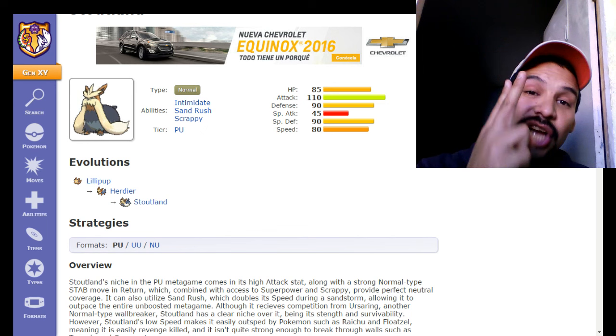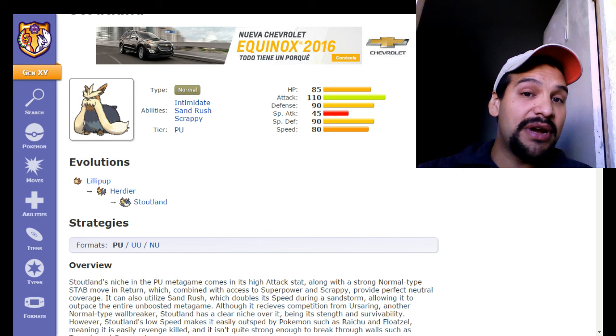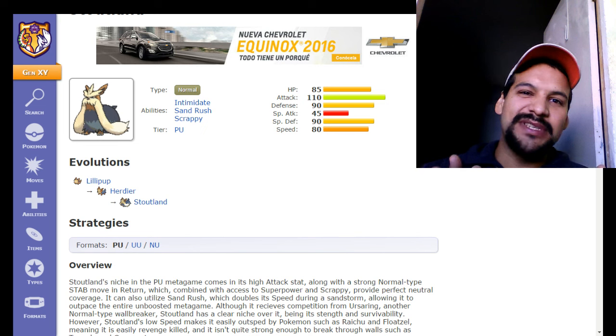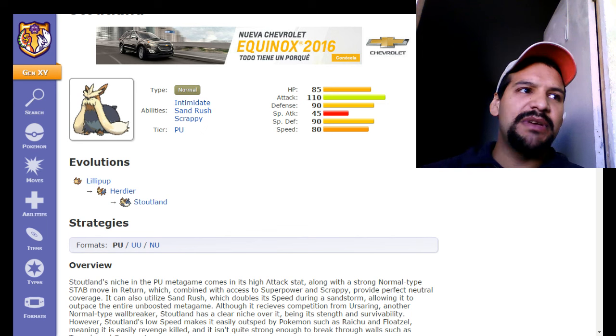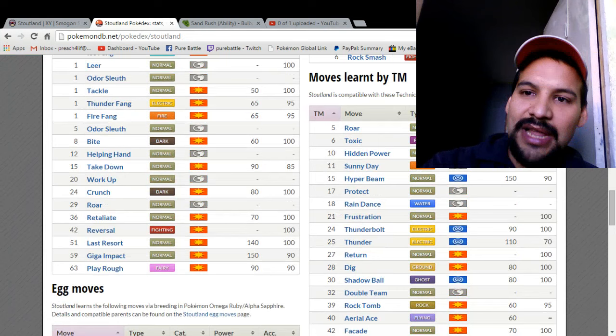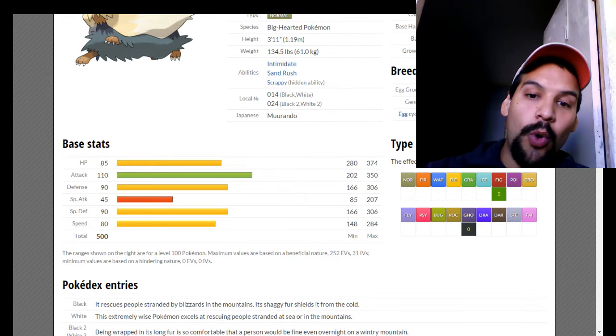Sand Rush doubles the speed of the ability bearer in a sandstorm. Stoutland has 80 base Speed, which is already faster than Tyranitar. Put him in a sandstorm and it doubles his speed. If you have a Jolly Stoutland in a sandstorm, he can reach a Speed stat of 568 at level 100 — that's faster than Deoxys-Speed, faster than Mega Alakazam, faster than anything that doesn't have a priority move.